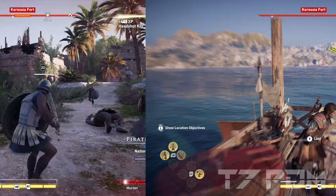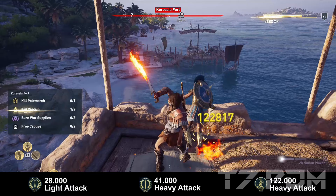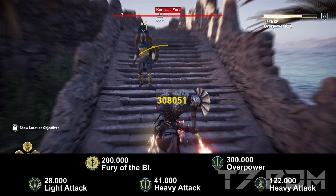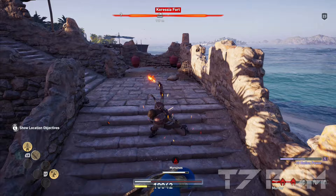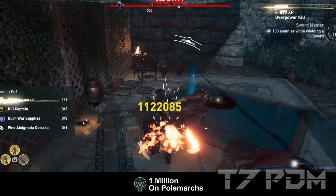Let's take a look at the damage values for this build. We have 28,000 damage with the light attack, 41,000 with our heavy attack, and over 120,000 when we do a charged heavy attack — of course it is mandatory that they crit. We will have 200,000 with Fury of the Bloodline and over 300,000 with an overpower animation cancel. This is almost as good as in our previous level 22 build where we used the Typhoon's Axe, so you will now get the same damage even without doing that.